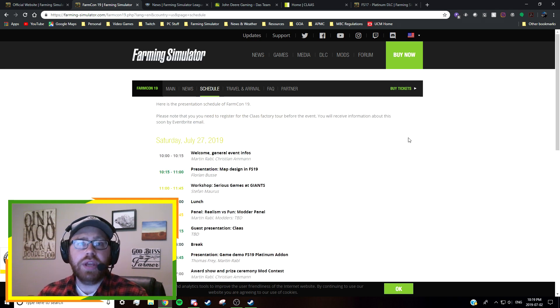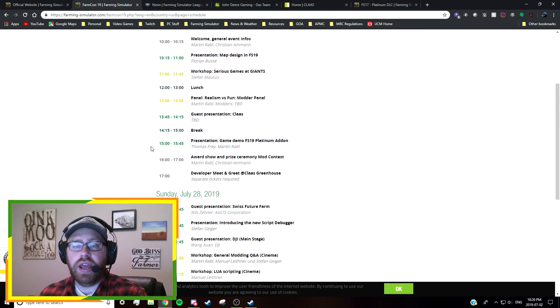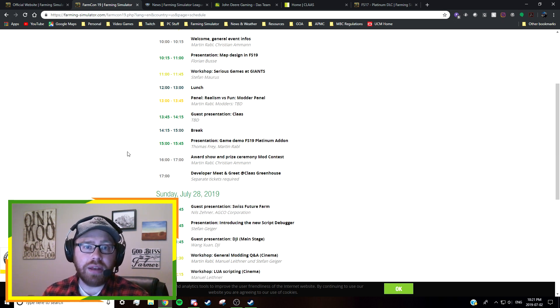Now we get into more confirmation that there will be a platinum DLC for Farming Simulator 19. In the FarmCon schedule on the website, you can see that from 3:00 to 3:45 on the first day, there's going to be a presentation of the Farming Simulator 19 Platinum Add-on. So we have official confirmation from Giants itself. I've already talked about why that platinum add-on might include Claas equipment — Giants has said they're in a partnership with Claas, and they're holding the event at Claas facilities in Harsewinkel. What better place to officially announce Claas is coming to the game?